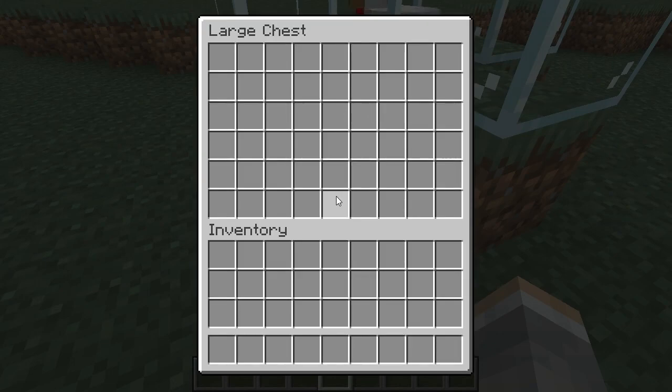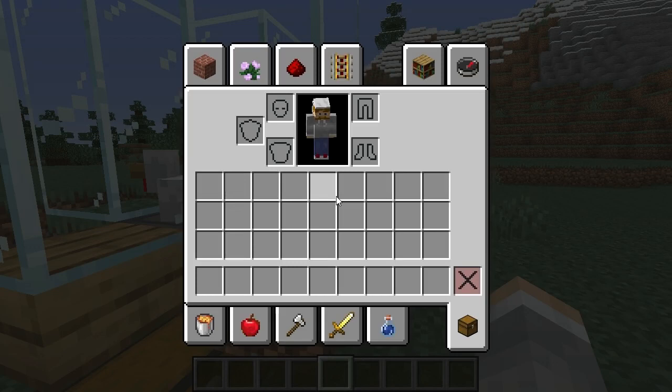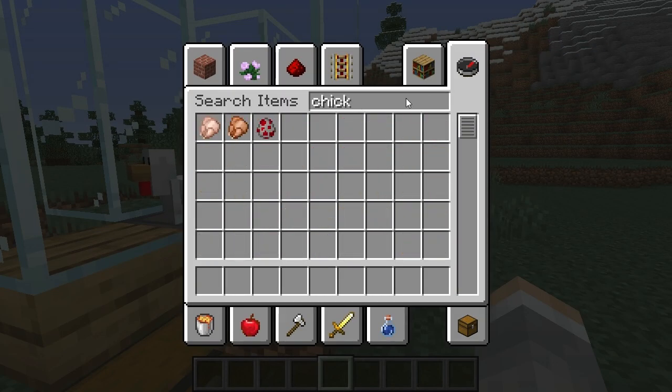Over time he'll just slowly put eggs in there. Now this can be more efficient if you get more chickens in there, so there are more laying eggs.